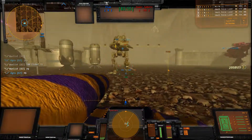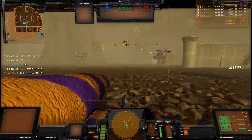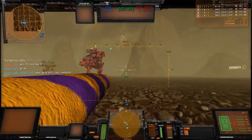Alright, we are going Golf 5, Hawk 5. There are lots of those giant pillars there. Radar check, boys, unless you have GECM.